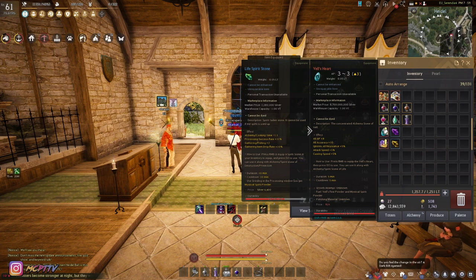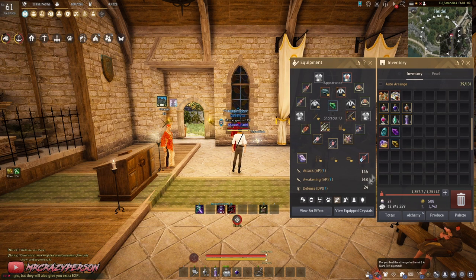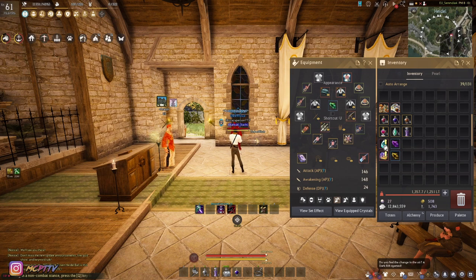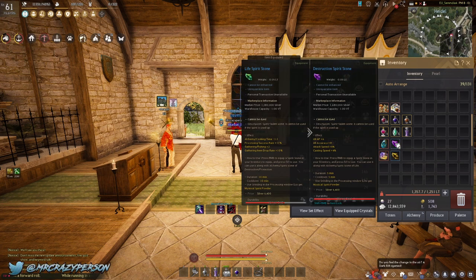If you're dying too quickly, use a Calx Elixir, Beasts Drought, and Simple Cornmeal — this gives a lot of damage reduction against monsters. Bell's Heart is by far the best alchemy stone in the game. It gives all AP, all accuracy, attack speed, and also 3 sheet AP — so it directly raises your AP on the character sheet. Right now it's about 9 billion silver, ranging from 9 to 11 billion. The cheaper option is the Destruction Spirit Stone, which gives all AP plus 6 and all accuracy, plus attack and casting speed — very cheap at only 2 million silver.